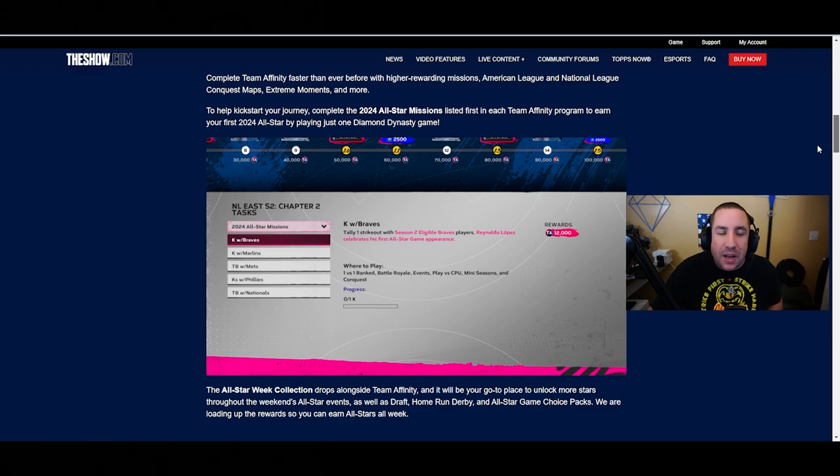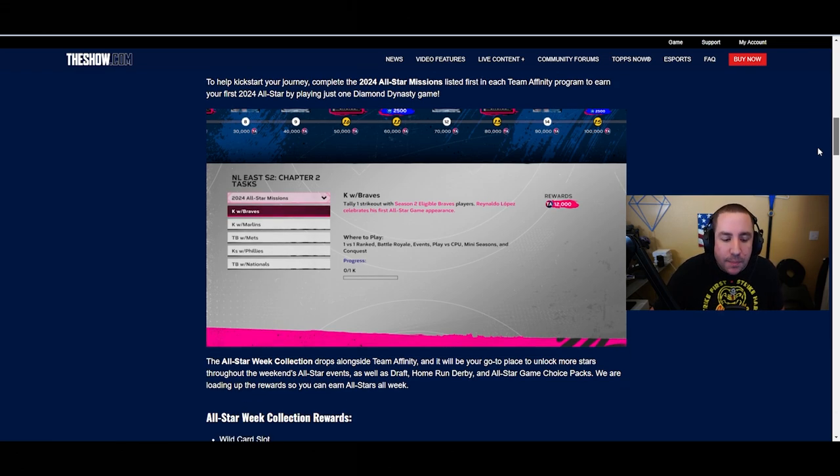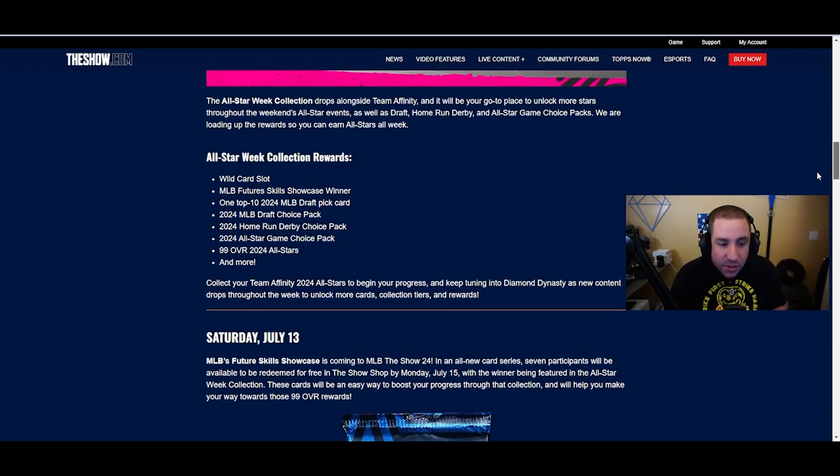All-Star Week collection rewards include our fourth wild card slot, a Future Skills Showcase winner, one top-10 2024 MLB Draft pick, a 2024 MLB Draft choice pack, a Home Run Derby choice pack, an All-Star Game choice pack, and a 99 overall 2024 All-Star card and more. So we're getting 99 overalls and all those choice packs.